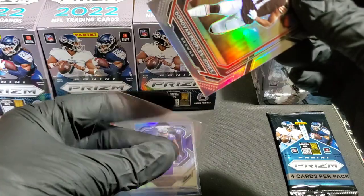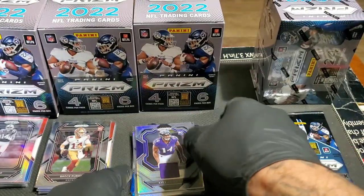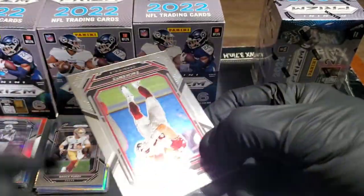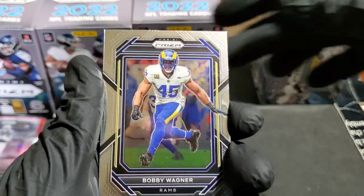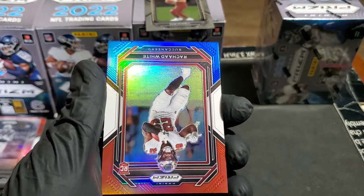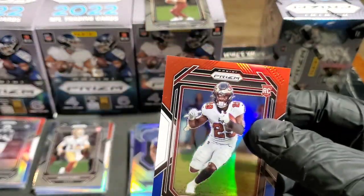We just hit one of the hard hits! Now I want a Brock Purdy silver — yeah, I'm asking for a whole lot — or a Brock Purdy memorabilia card. Final pack of box three: Zach Ertz, Bobby Wagner, and our rookie card is Sam Howell — nice rookie to have. Bobby Wagner again on our red, white, and blue, Rashad White, and another really nice rookie — Rashad White on the red, white, and blue.